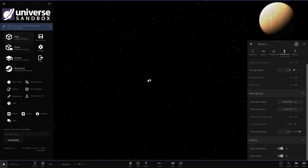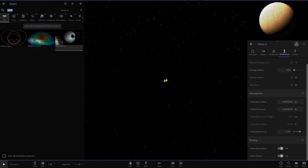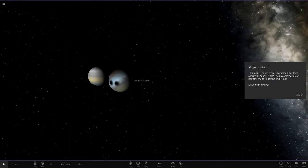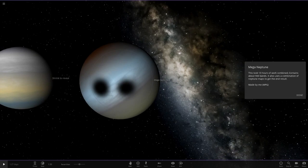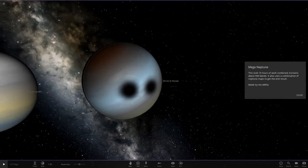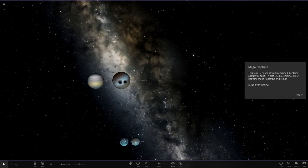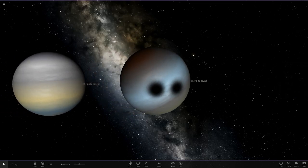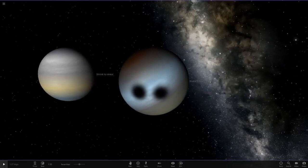We are now going to move on to something I've not even seen yet. I've got the simulation here and it's called Mega Neptune. So if we go in here, this is a brand new Neptune custom. All credit goes to MadPlanetGuy for this one — it took him 13 hours of work combined and contains around 900 bands, similar to that big Jupiter a couple of months ago which was also over a thousand bands. I have not actually seen this yet, so you'll be getting my first reactions.